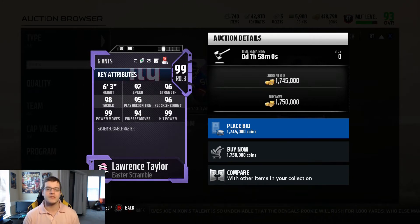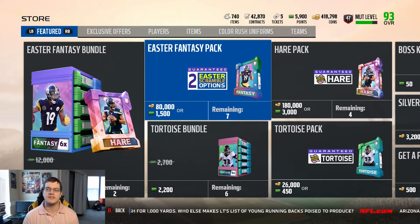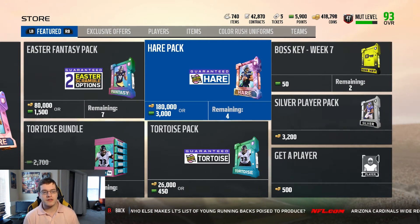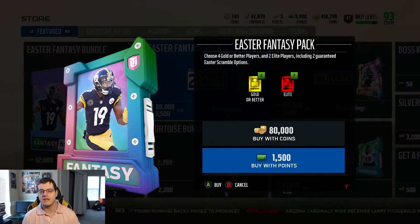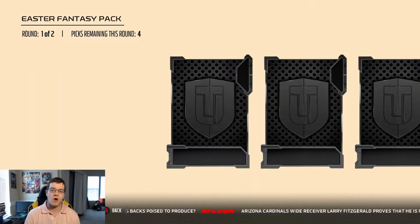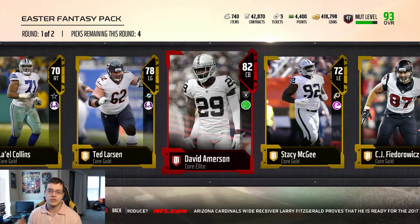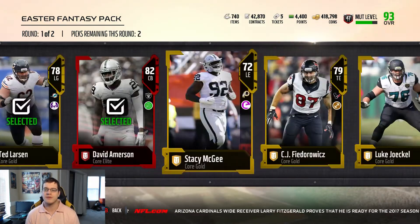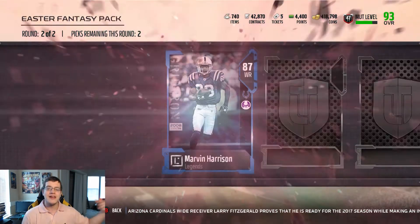Now I'll show the tie-dye players in a moment. We have 5,900 points on the account. I'm going to open an Easter fancy pack to show you what you get. The first round is pretty impressive — all gold, and I get an elite: David Amerson. I'll grab some of the lower-overall golds as well to get those gold tokens.